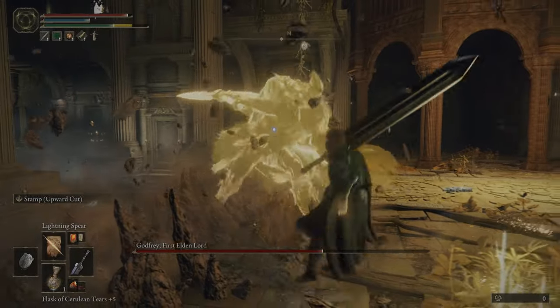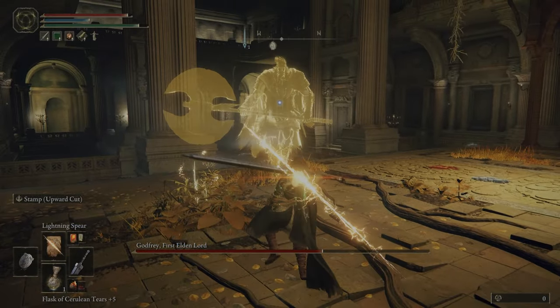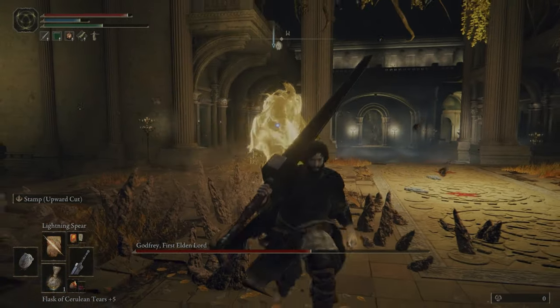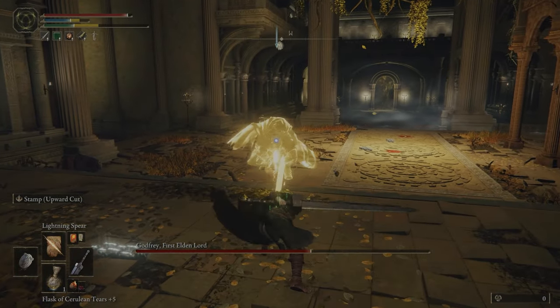it's pretty easy to dodge whatever he throws at you. He likes to follow his charge up with a stomp — jump over it, don't dodge like I did — and after that little flurry, you see I go right back to just trying to stay about a medium distance away from him because it keeps his attacks manageable to dodge.